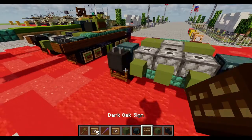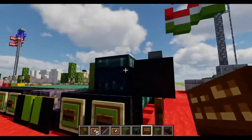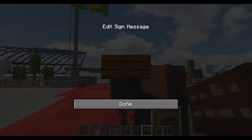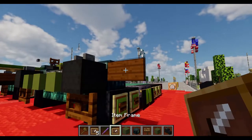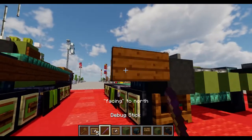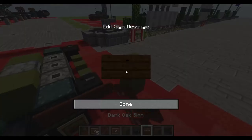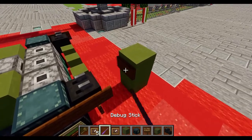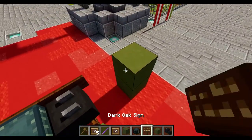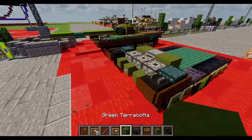We're going to start our signs here, so we'll place down a sign right to the side of the ender chest, then a sign right on the dragon head, then debug this right here, and a sign right in front. We're just going to have to replace like this, and once we have that done we can keep moving on.